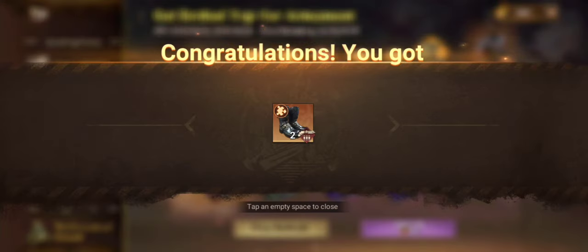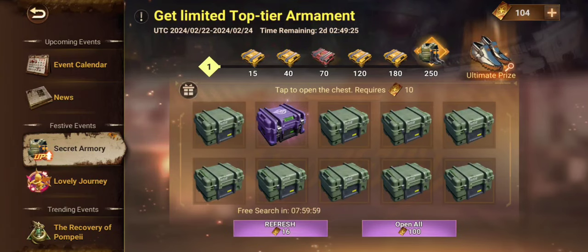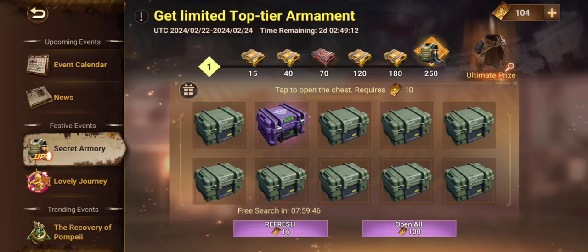I open the red box available to me and simply press refresh. After refreshing, no red box spawns, so we are going to wait the next 8 hours for the refresh. However, if you're in a hurry you can quickly refresh by using 16 Armory cards. I personally don't do it, since I only ever open red boxes.